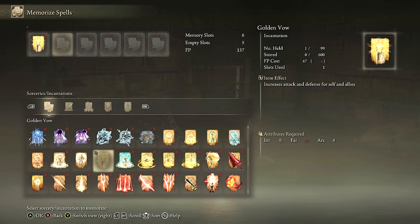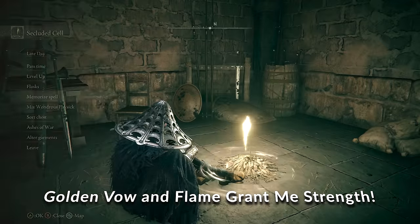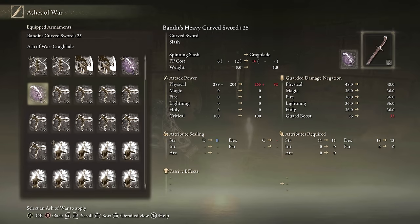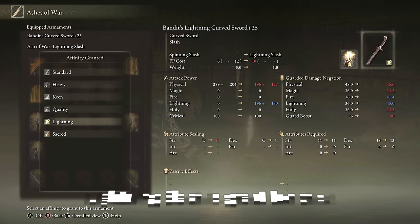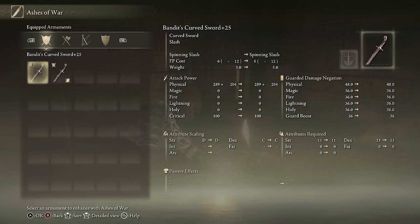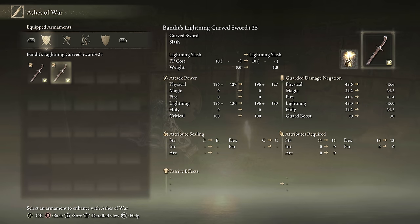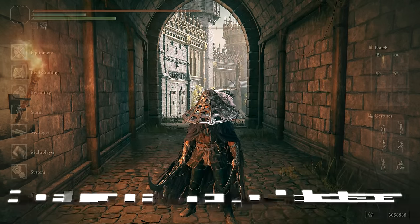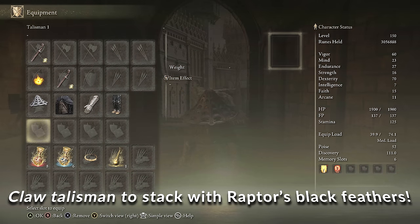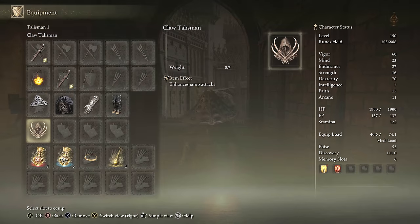For our Aura buff we grab Golden Vow — 15% more attack and defense for close to two minutes. For our body buff, Flame Grant Me Strength to boost some physical damage. For our Ash of War, the perfect choice for this build is Lightning Slash because that adds a coat of Lightning on the weapon and gives us more AR. We're putting that on both Bandit Curved Swords to get over 700 AR on each one, turning this into a really powerful Lightning build. For the first talisman, the Claw Talisman boosts our Jump Attacks and stacks with the Raptor's Black Feathers.